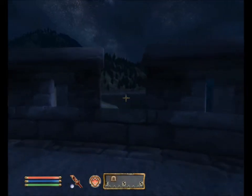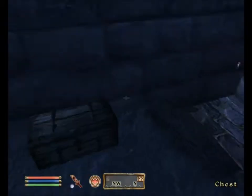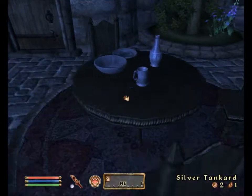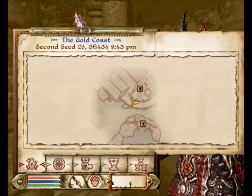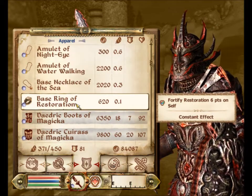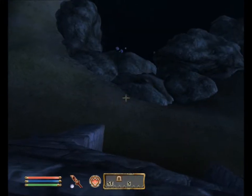Hey guys, it's Stylos here, welcome back to Let's Play Oblivion. One of you pointed out that I missed some cool loot, which is actually on her table out here. She's left her base ring of restoration out in the middle of nowhere like an idiot. So what does this actually do? Fortify restoration — it just gives me a little bit more healing power.